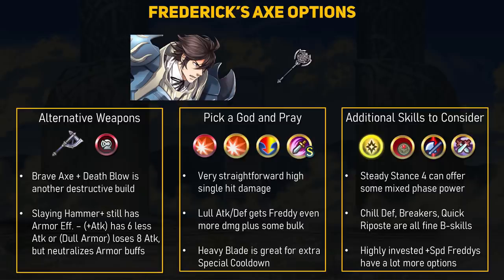Frederick is a very popular Brave Axe Cavalier because of his good base attack, and with his 3-range movement, he can get around the battlefield to take out key targets. It's a build I've personally used since the early days and I'm probably going to stick with it. If you want the armor effect, Frederick can just use Refining Stones to get a Slaying Hammer Plus, and that weapon can get the Dull Armor effect, which gets rid of field buffs on armor units. He loses out on a lot of attack compared to the Death Blow refine, but if you want a defensive enemy-phase build, you don't lose out on too much.